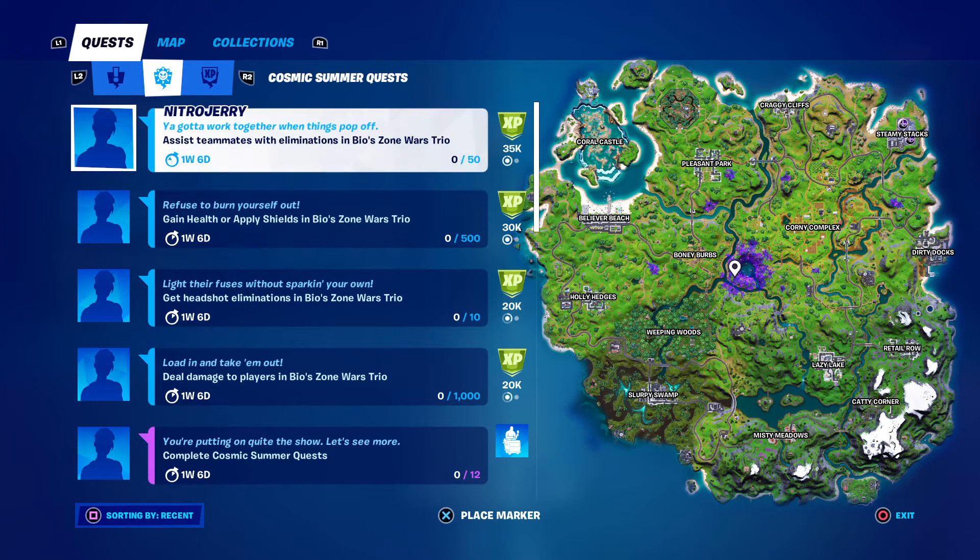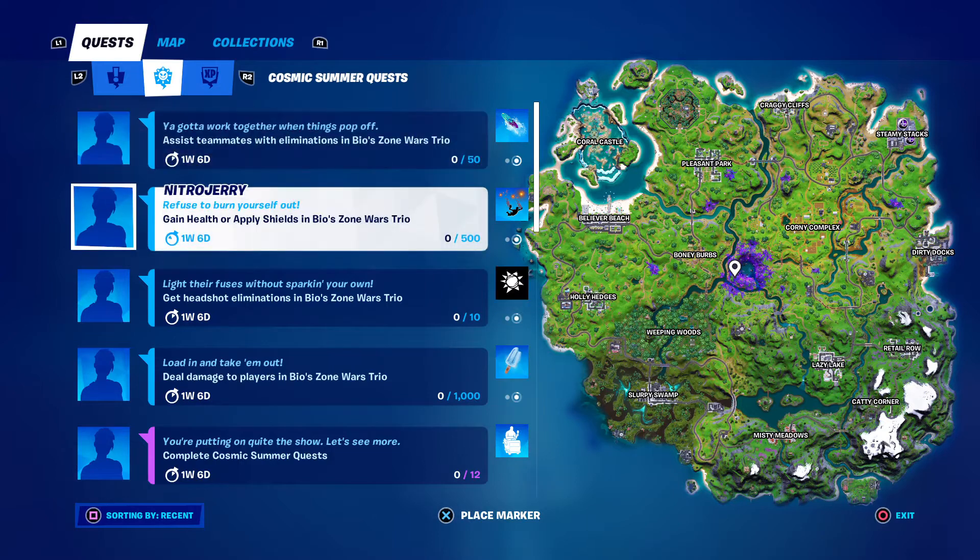Gain health or Apple Shields in bios and Zomors, which is really easy. 30 XP there, 500 health.